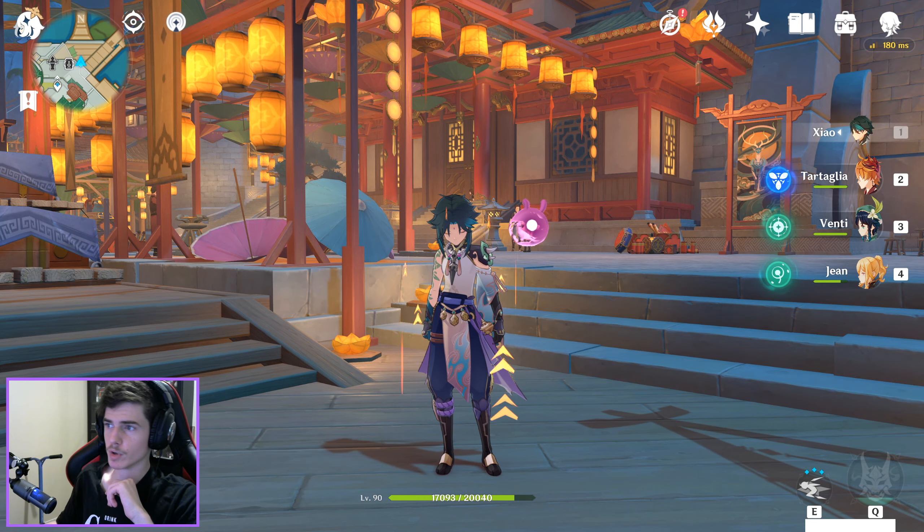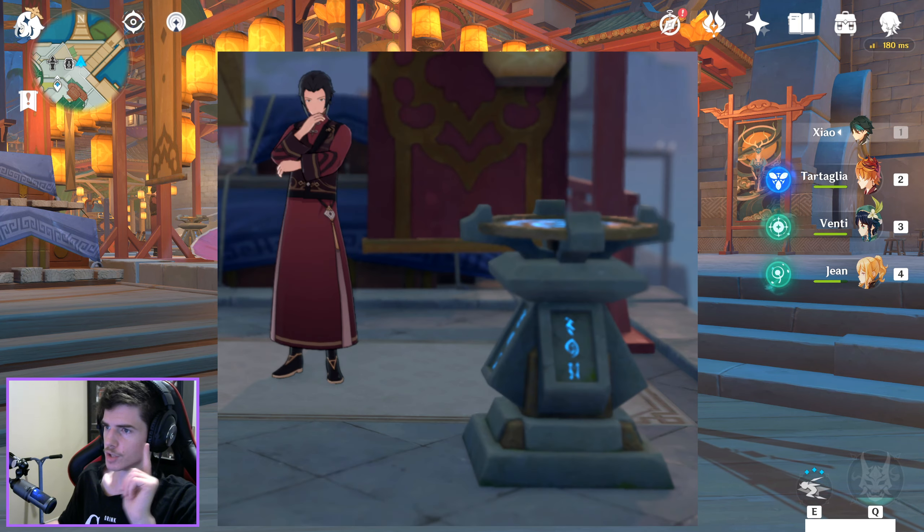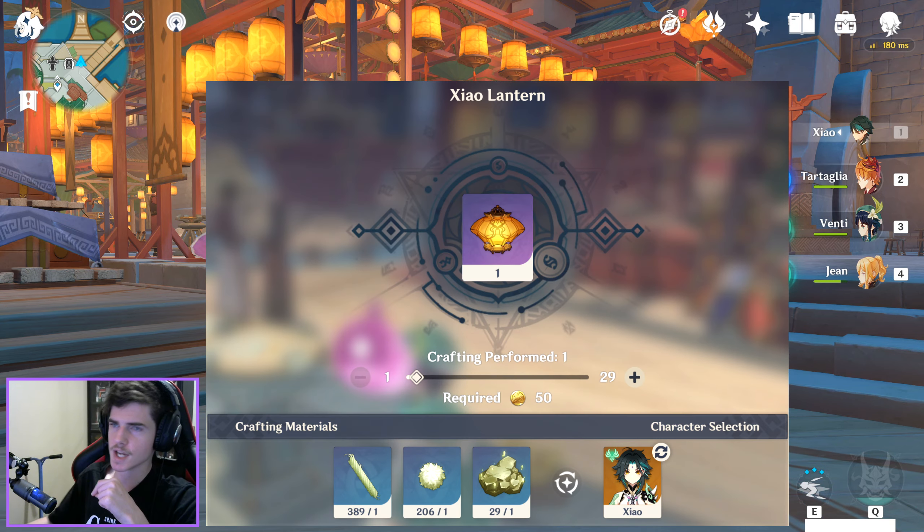To get the Zhao Lantern recipe, what you'll need to do is finish the quest Origin of the Lanterns. After that, you want to go to Jinming in Liwei Harbour, and do that little side quest to grab the Zhao Lantern recipe.